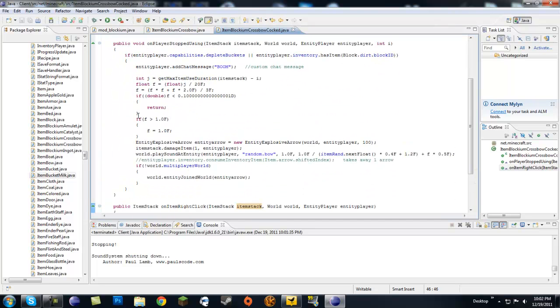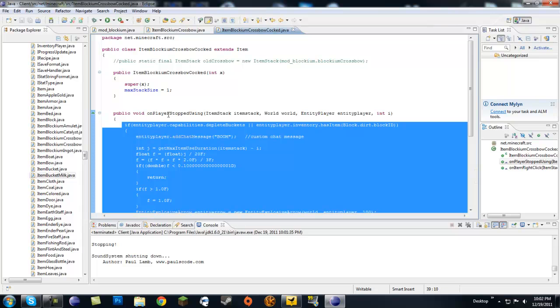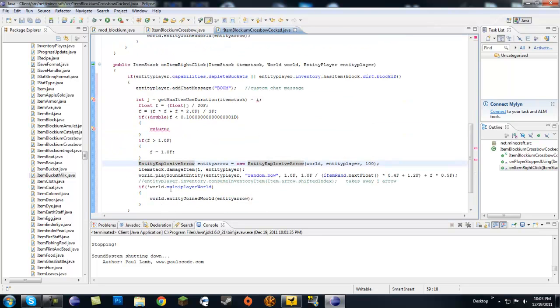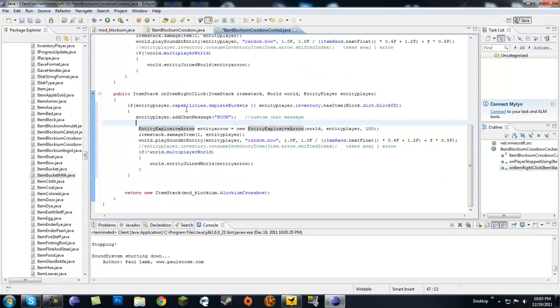What we're going to need to do is move the whole shooting code into our onItemRightClick. So let's copy the whole code from inside onPlayerStoppedUsing and paste it over. We're not going to need the velocity calculation, so you can delete all that math. Where you see the F values, go ahead and delete those — it's just random dot bow with one F each. You can also comment in the arrow consumption code if you want it to take away one arrow when needed.